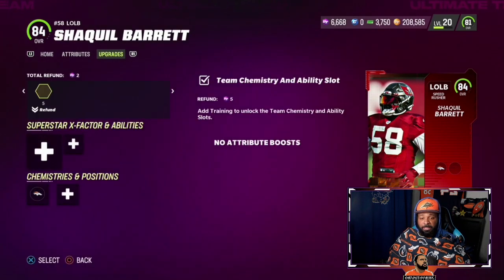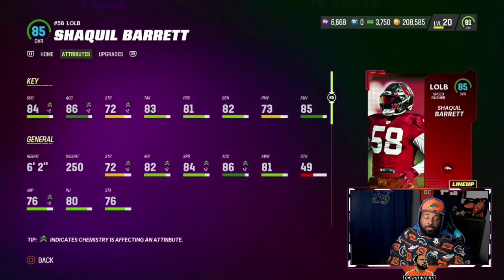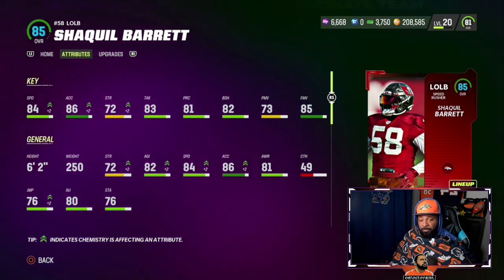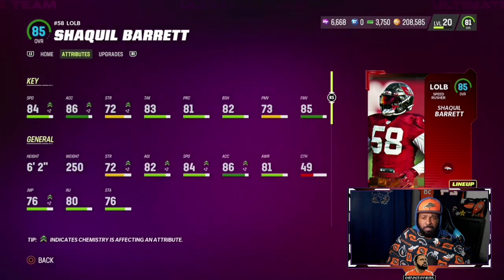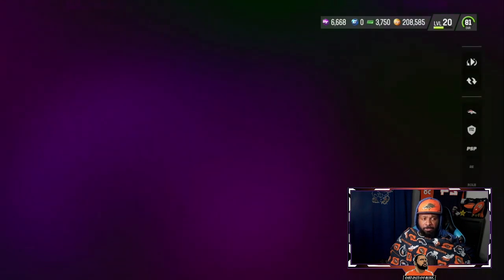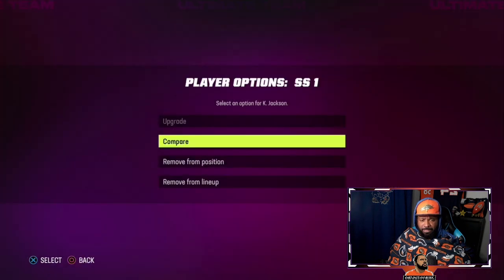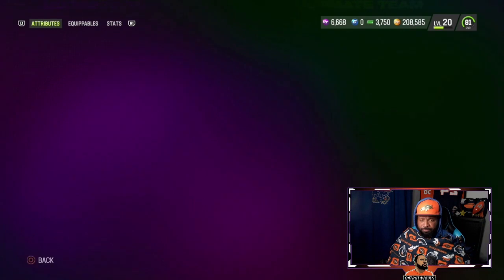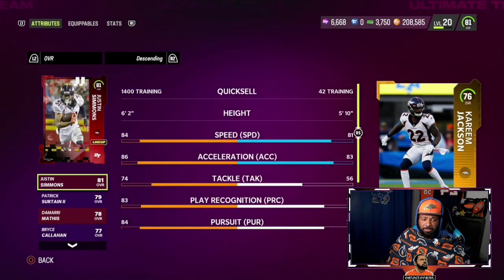Shaquille Barrett is an absolute monster. We have Bradley Chubb here, which is crazy — he's only a 76 overall. We don't have Malik Reed, but Malik Reed is actually rated higher than him. The disrespect for this man, who has been nothing but a model of consistency. Kareem Action Jackson — hopefully he gets some upgrades, because he didn't get many last year.